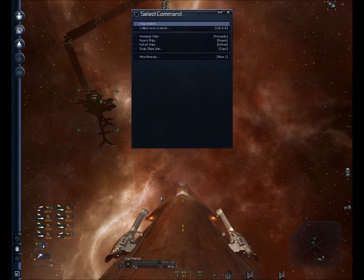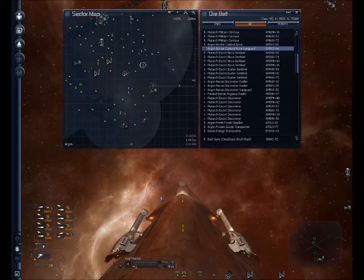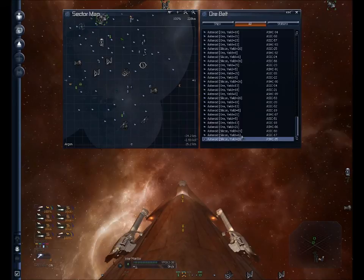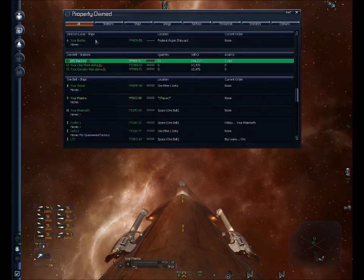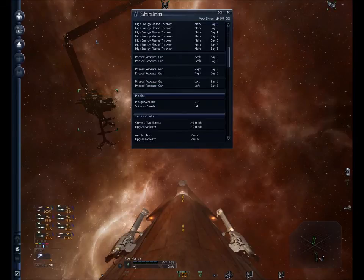I've already run my explorer ship through here and had him scan all asteroids. There's a couple of really nice silicon asteroids — a couple of 64s here. So I'm probably going to drag both of them over to this complex. In order to do that I'm going to change ships. In this sector I have my Sciron docked, and I had one of my gopher ships go buy a tractor beam, haul it back over here, dock at the station, and trade it with my Sciron.